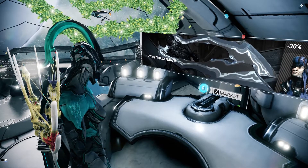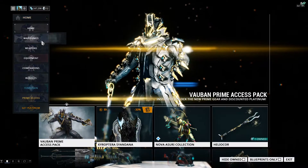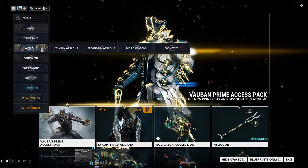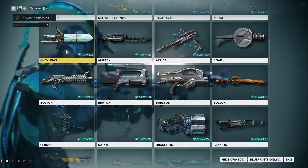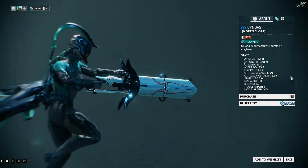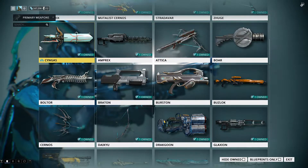Hello everyone and welcome to today's video about the newest Archwing primary weapon, the Sanga. It costs 225 platinum if you want to buy it.